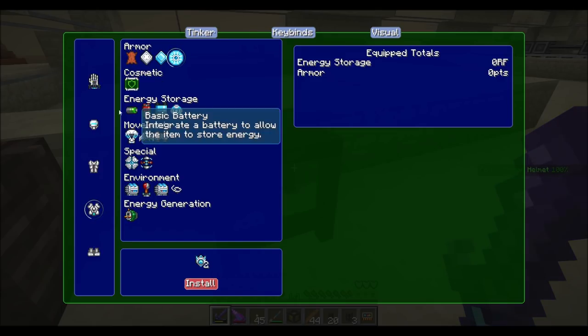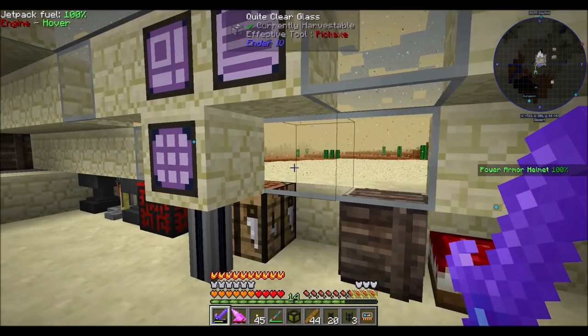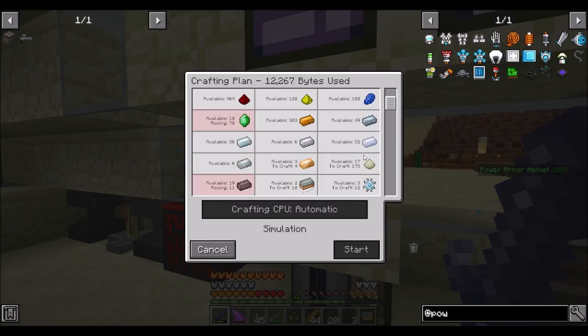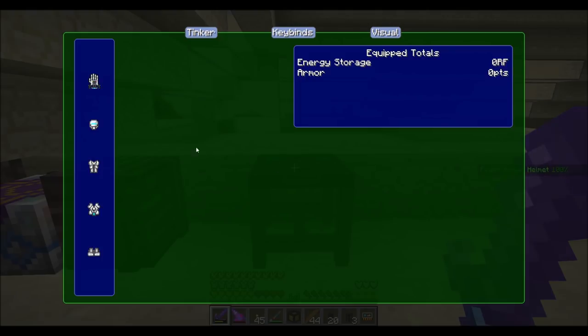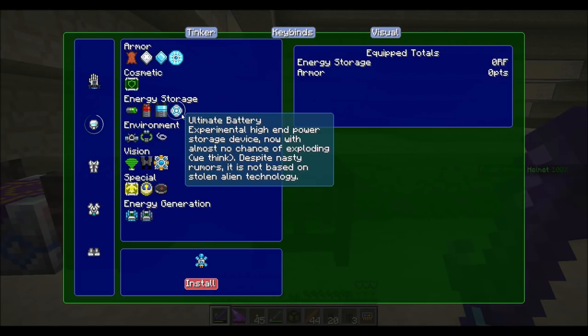If we wanted some energy shields, energy shields would need two each of force field emitters, so we need a total of eight force field emitters. We're just missing emeralds and about 4,000 tiny dry rubber. That one doesn't look too bad. The flight one might be rough, but the energy shields one doesn't look too bad. We need more emeralds for sure.